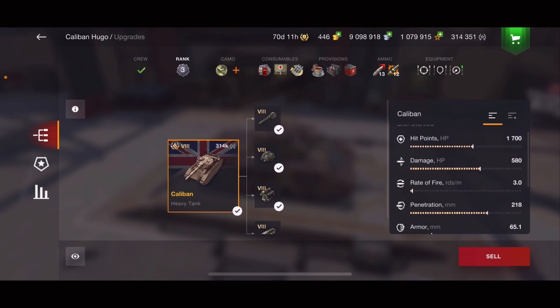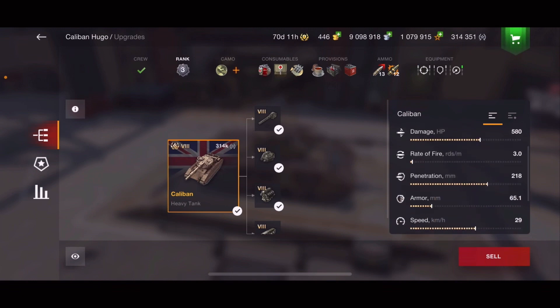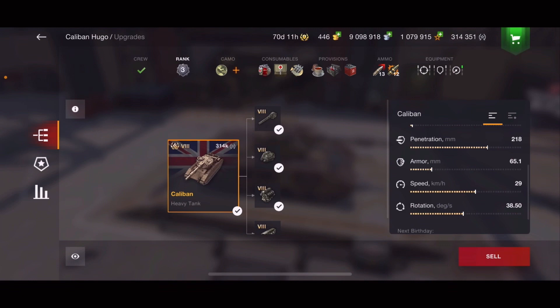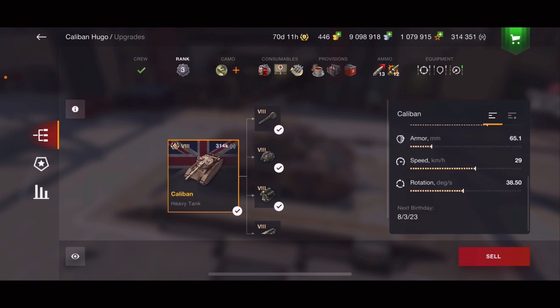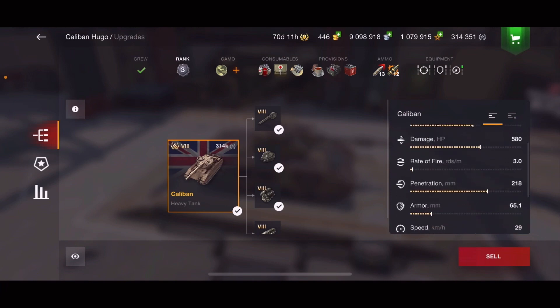Takes forever to load. Damage 580 — not super great for the loading time. What makes up for this tank is the HESH, as you'll see in a minute. Penetration 218 — not bad, not great. Armor 65.1 — decent but not good for a heavy. Speed 29 — pretty good. Rotation 38.50 — not good at all.